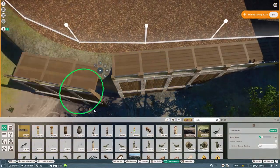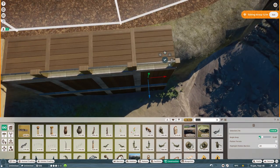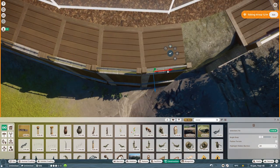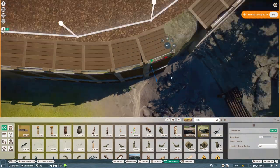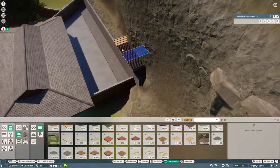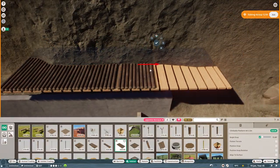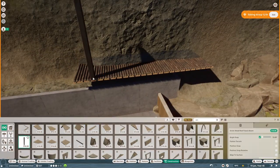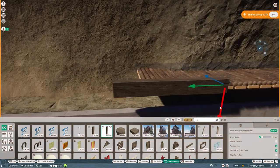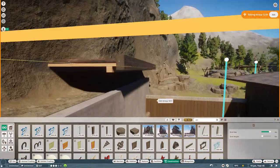Traversable area in this game can be very tricky to work with — sometimes you spend so much time on a habitat and then realize your animals can barely traverse any of it because hitboxes are too big. But in this case it worked out really well. The monkeys can use almost all of it, so I'm very pleased with how it turned out.